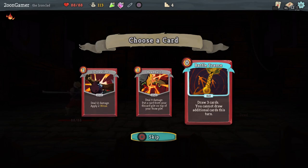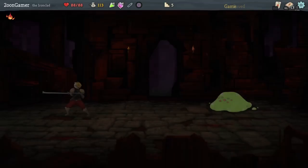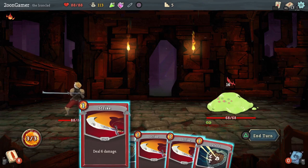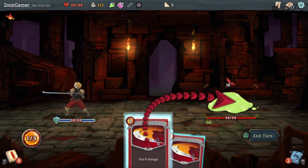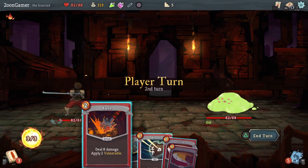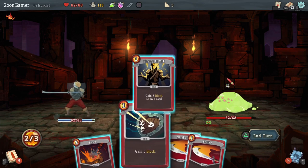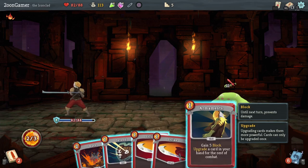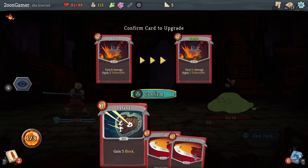Draw three cards but you cannot draw additional cards this turn — that's good if you're limited on choice. In the merchant shop you can upgrade cards, buy cards, buy potions, heal — there's lots of different things you can do. He's going to do quite a bit of damage so I'd better defend for 10 and get a strike in. I'll do the 8 block so it'll only take 3 damage — we'll draw a card which could be useful. I'm going to do this and then upgrade a card for the rest of combat — I'll upgrade bash so it'll deal 10 damage and apply 3 vulnerable.